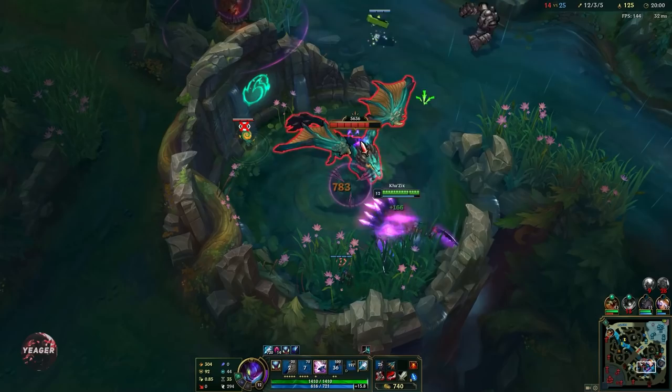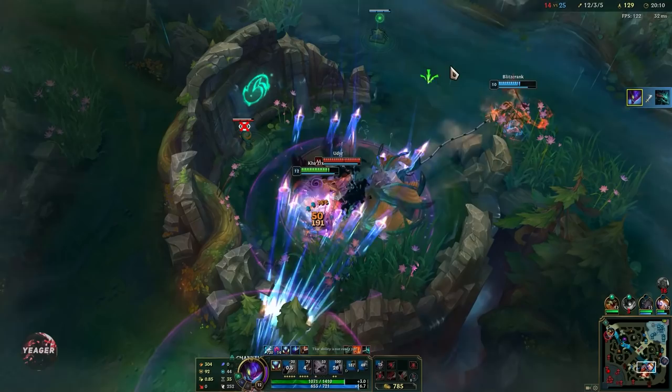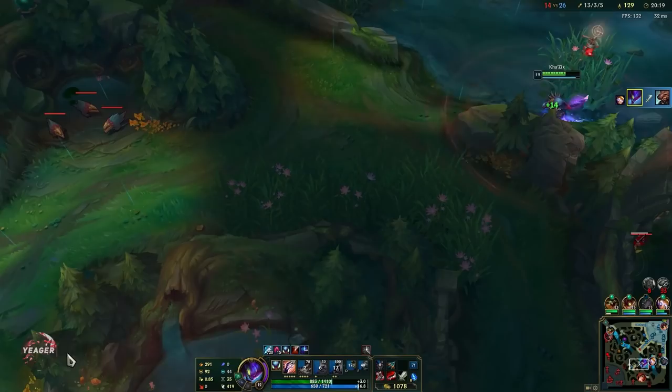We can go for the other drake here — we play towards the soul. I'm going to time my Q with the smite. As you can see we did a lot of burst damage so Udyr really has no chance of contesting it. Really good hook from Blitz as well.